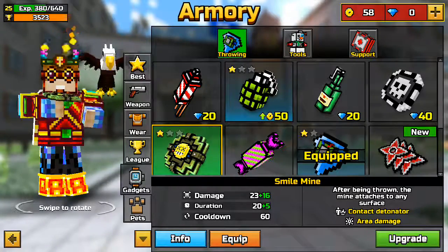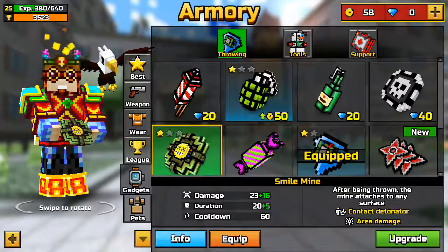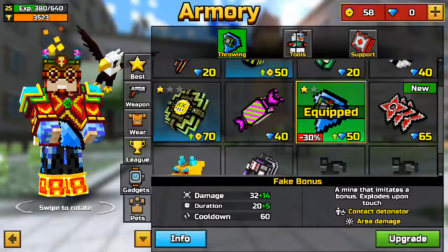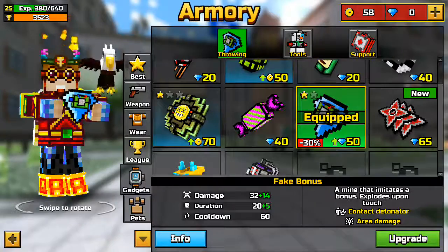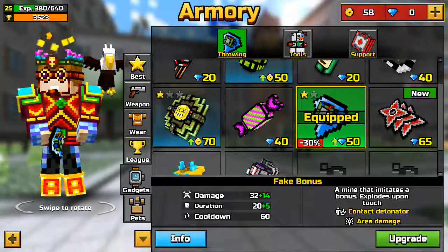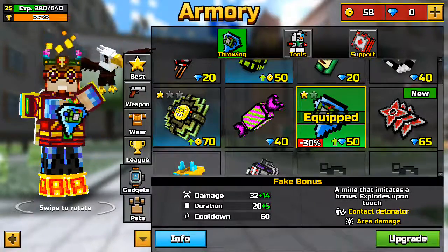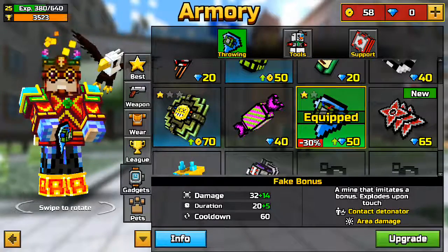Sorry about that, my mom came in. So continuing — I have the Fake Bonus. Some people may think it's a really bad gadget, but it's great. You can use it when you're battling, throw it at your enemy. What I hate about it is that I always die from it myself — I get suicides from it all the time.